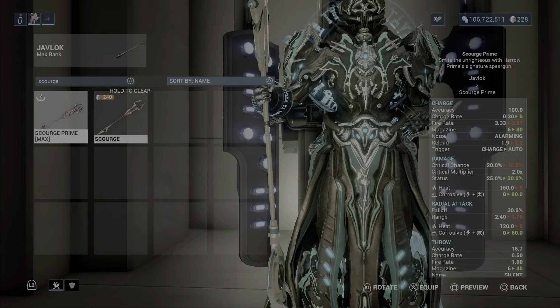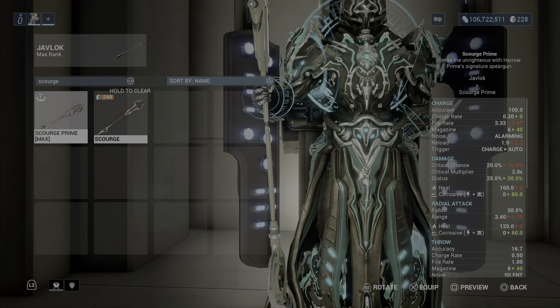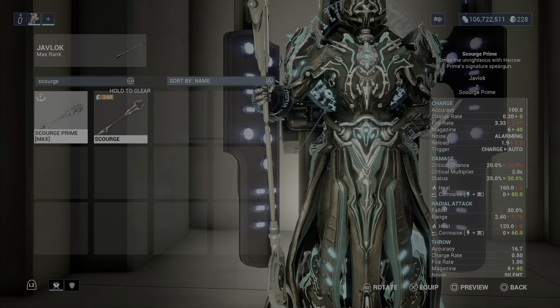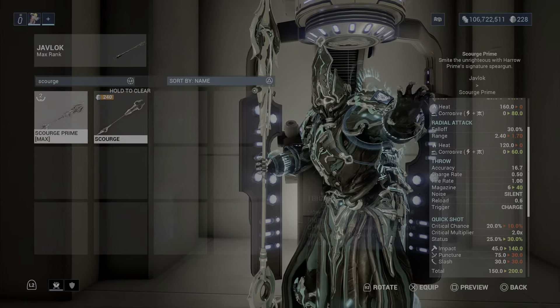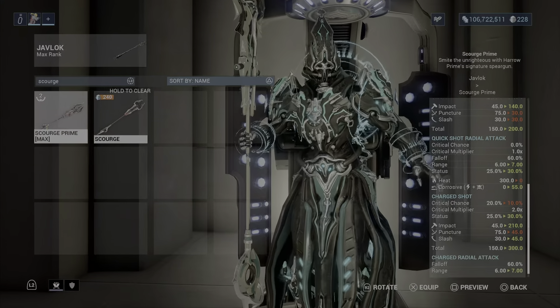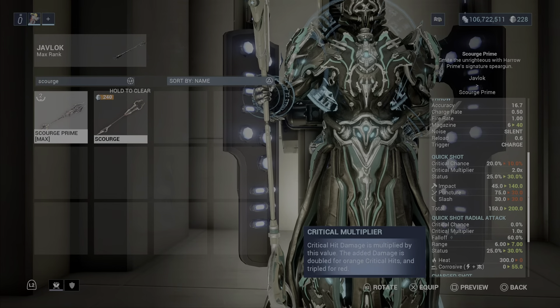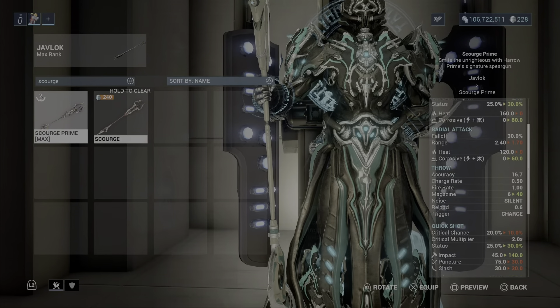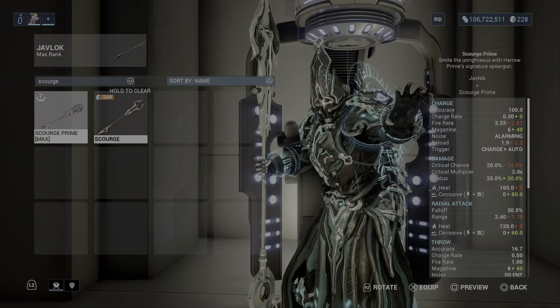We have a charge weight of 30, 3.33 fire rate, magazine of six, 20% critical chance, 2x critical multiplier, and 25 status. We also have heat damage on here. For charge shot we have the same 20% critical chance, and we're never going to use the quick shot.